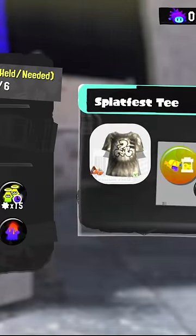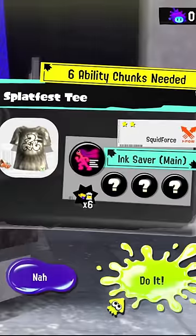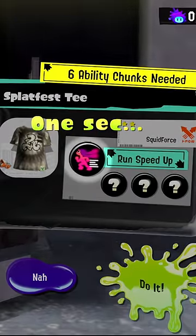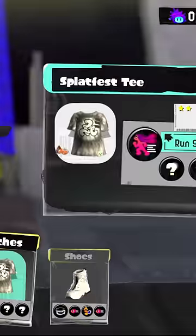And if you want to change it later — say maybe you're picking a weapon that wants some more speed — just change it and you'll get the six subs back immediately. You can do this as many times as you want.